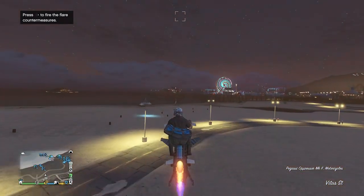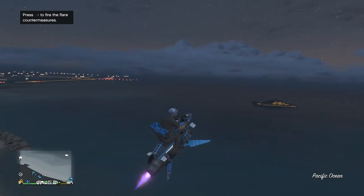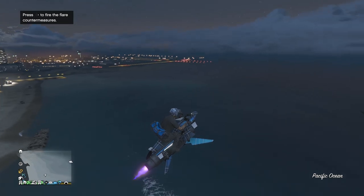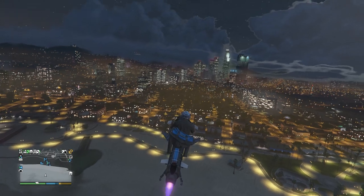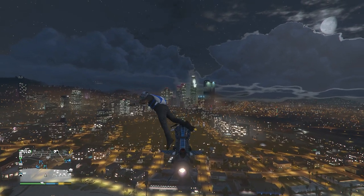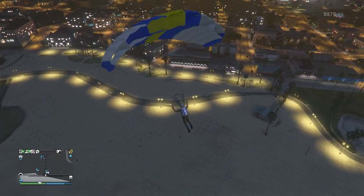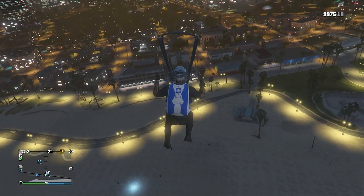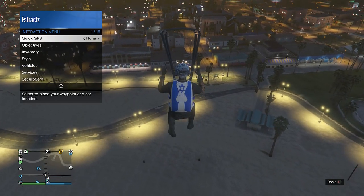Go ahead and equip the outfit with the duffel bag, then get on your Oppressor Mark 2. Once you're at the beach, fly high up in the sky on your Oppressor Mark 2. When you think you're high enough, turn your Oppressor around and aim yourself towards the mask door. Jump off your Oppressor and pull your parachute as soon as you think it's safe enough — you can see it's that close from your Oppressor hitting you. If you want to slow your character down, hold your left and right bumpers at the same time.